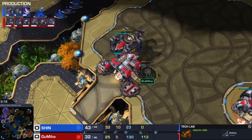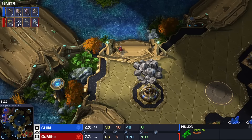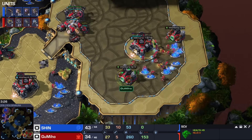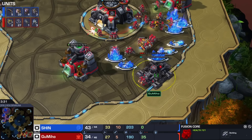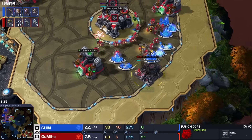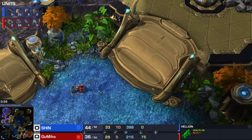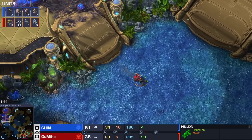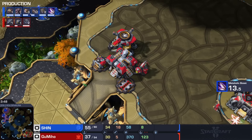What exactly are we going for here? It's a tech lab on the factory after one hellion, three marines, one hellion, bunker at the front. There's a fusion core coming — now this is an old school build, and maybe the reason why this series was recommended to me. I haven't seen a whole lot of Battlecruiser play as of late, but it looks like the Gumi God himself is gonna try and mix it up a little bit.